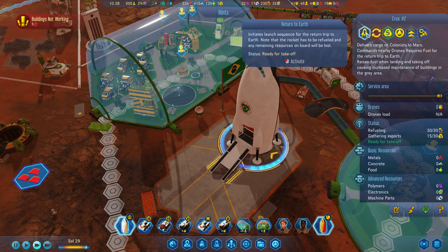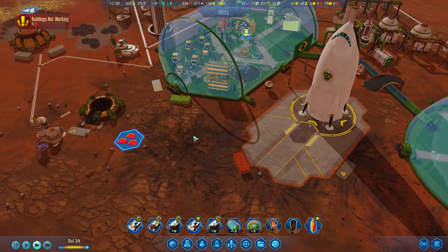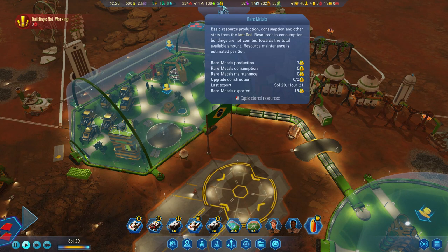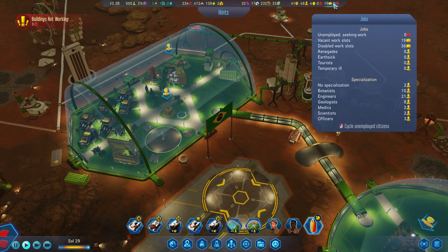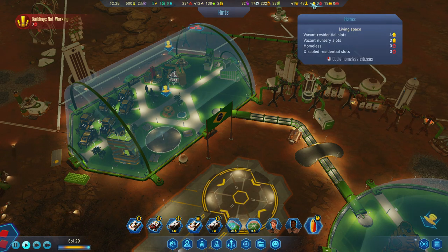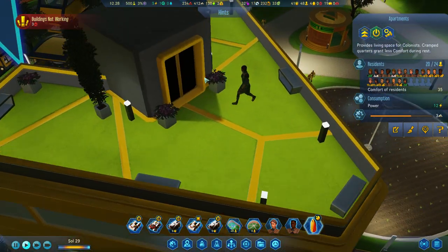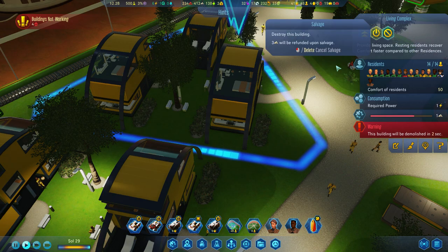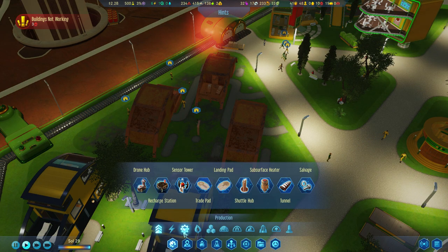Return to Earth — you've got 15 staff loaded, let's go. I'm going to bring one more rocket down. We need to go back with whatever we've got from the last soul. Vacant work slots: 19, spaces to visit: 4. We're going to start changing some of these — that one holds 14, but another holds a lot more. Let's salvage that and then clear it up and add in some apartments.